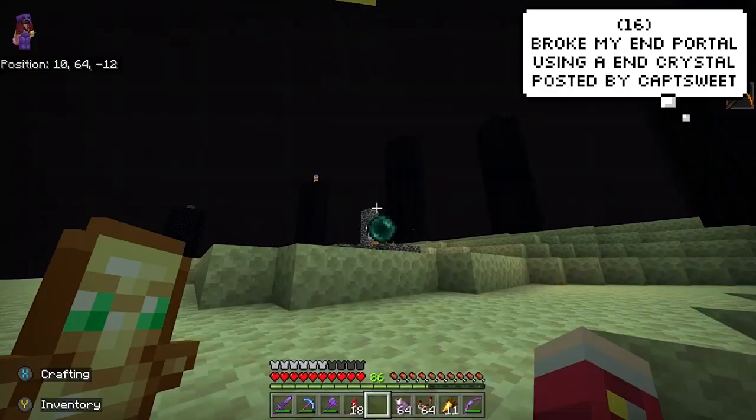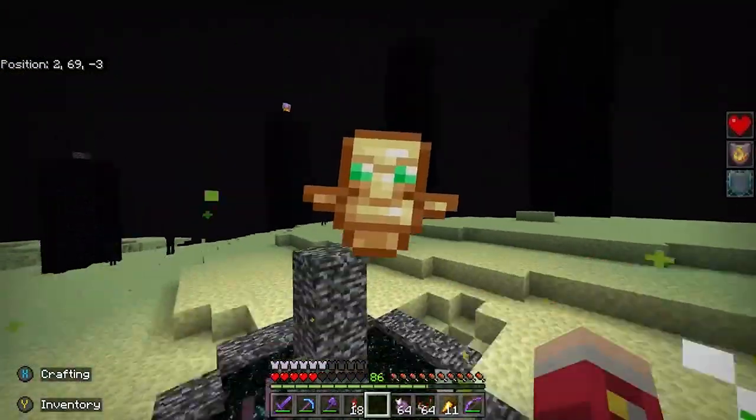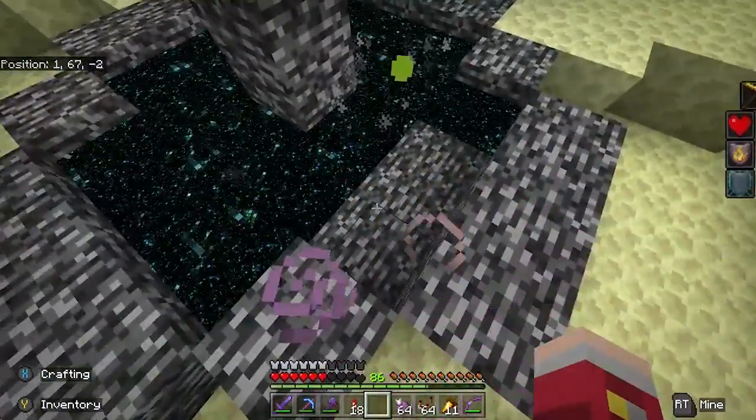Cap's Sweet is showing us that you can actually break your end portal by throwing an ender pearl into an end crystal, and sometimes the explosion is enough to break the portal. I'm not sure why though.